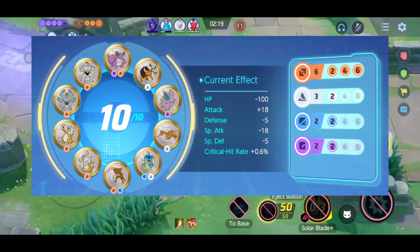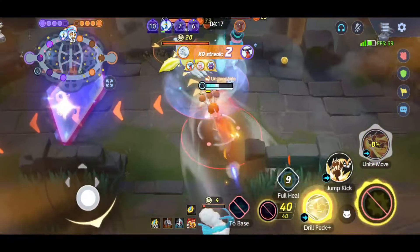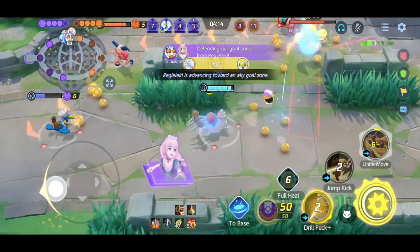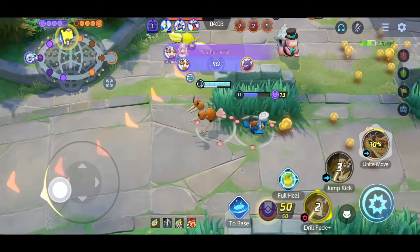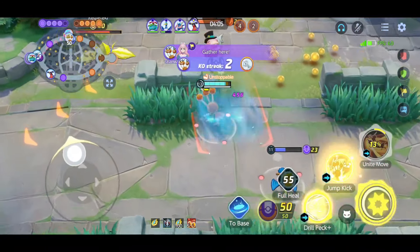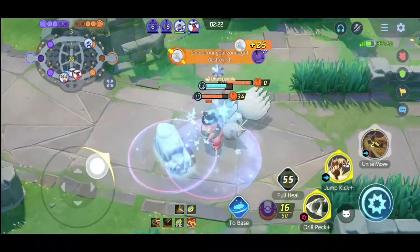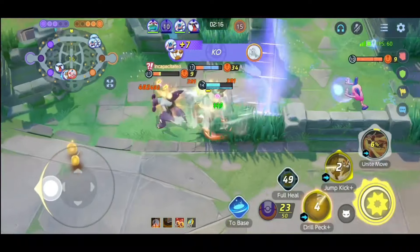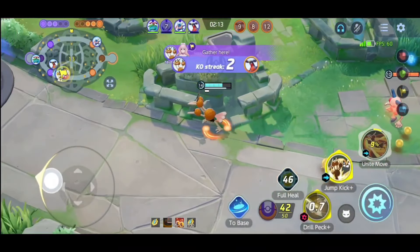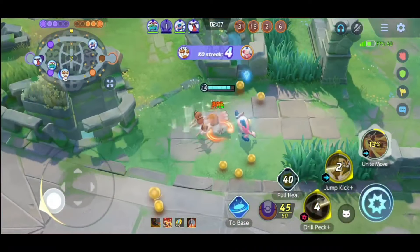At number 6 we have the ostrich guide, Dodrio. Dodrio is one of the Pokemon with the highest movement speed in Pokemon Unite, making it super hard to catch unless you have a stun Pokemon. Dodrio has the ability to easily get into the backline of opposing Pokemon and take down damage dealers. His burst damage is also quite good — he can literally one-shot squishy Pokemon. This is why Dodrio is even picked in professional tournaments, where his agility makes him very useful for taking down the opposing team's damage dealers.